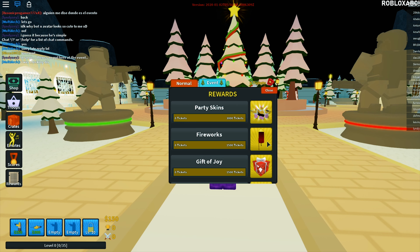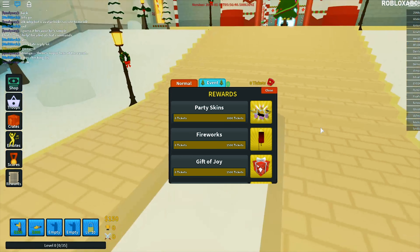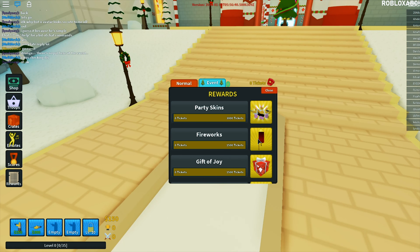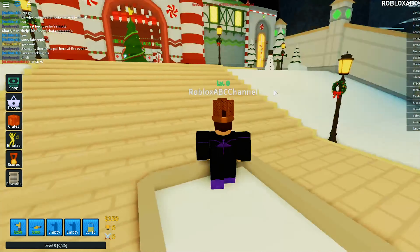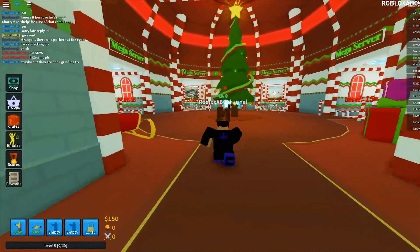Now you have to collect tickets. You need 4500 tickets to get the party skins and the Firework mode. You can only get tickets from here if you play any of those maps.